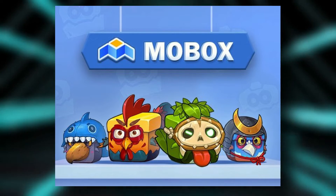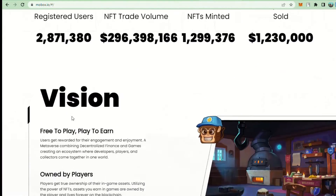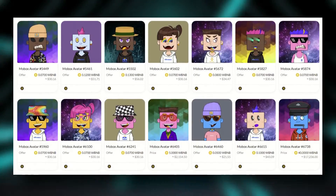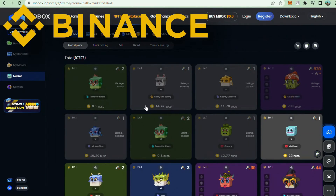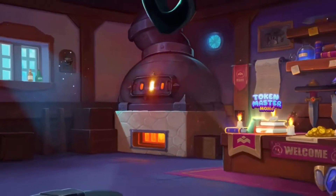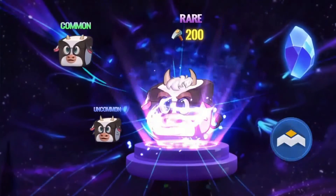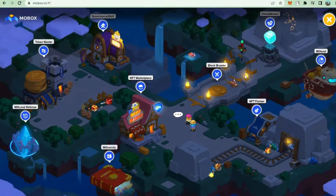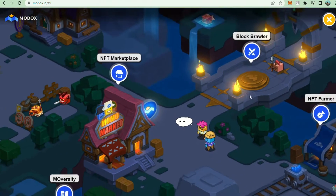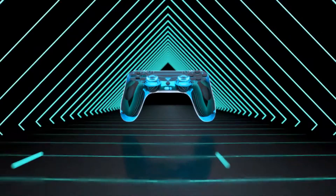The eighth game is Mobox. Mobox is a cross-platform GameFi metaverse that blends DeFi yield farming with gaming NFTs. Mobox NFTs, commonly known as MOMOs, can be obtained through Binance NFT mystery box launches or the Binance NFT secondary market. MOMOs can be used to farm, battle, and create crypto rewards within the Mobox metaverse. Participants can also exchange their MOMOs, stake them to cultivate MBOX tokens, or use them as collateral. Mobox emphasizes NFT interoperability, allowing players to use their assets across multiple games.